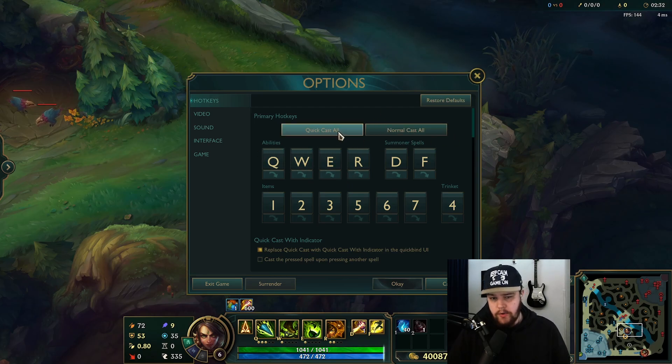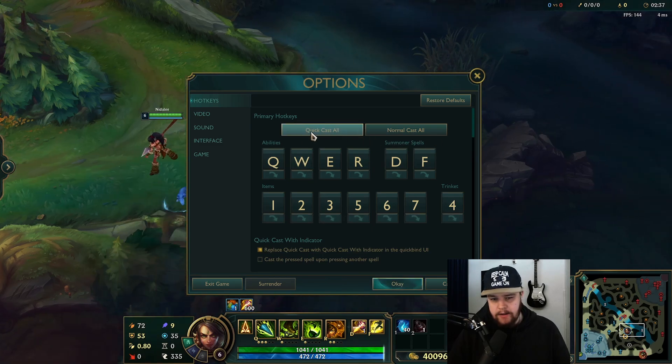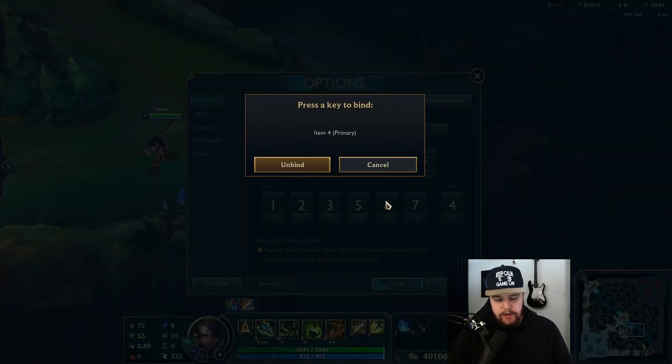First we click quick cast all because we want to quick cast all our abilities. For the trinkets, I like to switch this one and put the trinket on five, with six and seven being my item slot items.